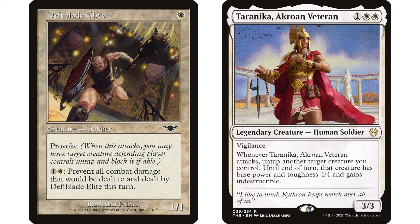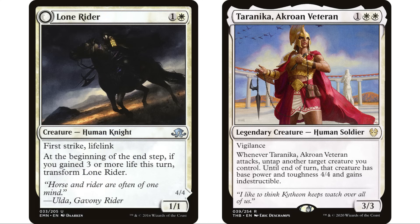Deathblade Elite is a really fantastic, underplayed card — also a human soldier. One white mana, one one, with provoke: when this creature attacks, you may have target creature the defending player controls untap and block it if able. It also has a one-white activated ability to prevent all combat damage dealt to and by Deathblade Elite this turn. So we force opponents to block with it and prevent the damage. But as a four four indestructible we can start murdering opponents' creatures — we attack, provoke any creature with four toughness or less, it becomes a four four indestructible and we run it over.